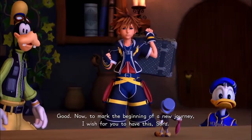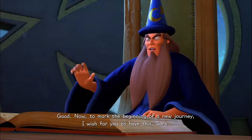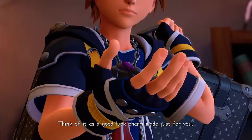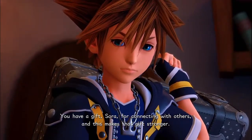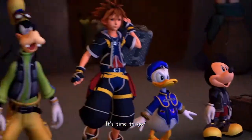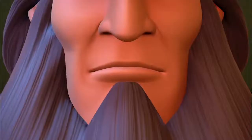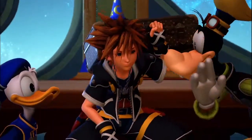"Now to mark the beginning of a new journey, I wish for you to have this, Sora." "Have what?" A cell phone — just kidding. "Think of it as a good luck charm made just for you." That's gonna be a keychain at some point. "You have a gift, Sora, for connecting with others" — and that's what lets us do summons! "May your hearts be your guiding key." Didn't the Master of Masters say that too?